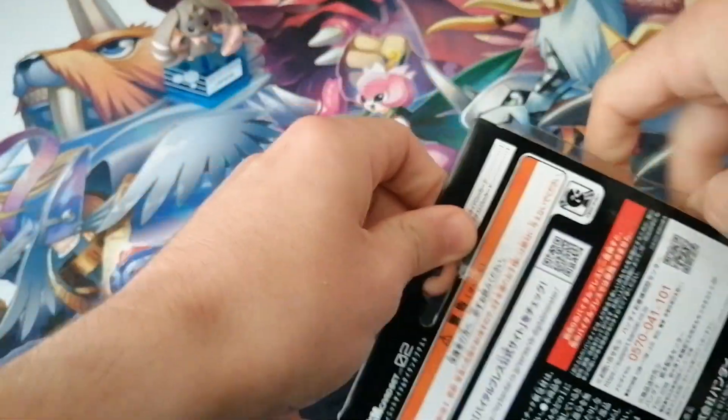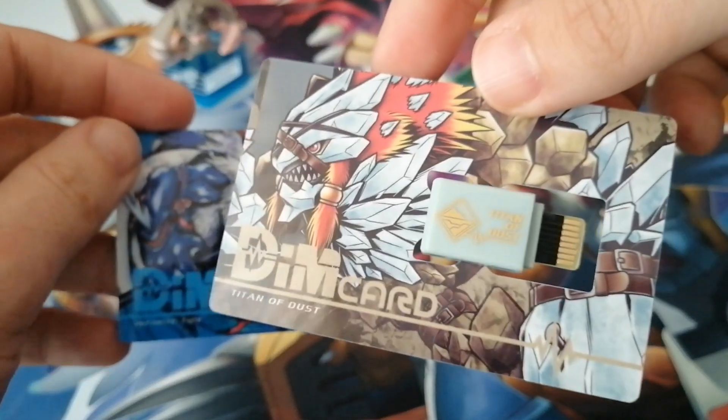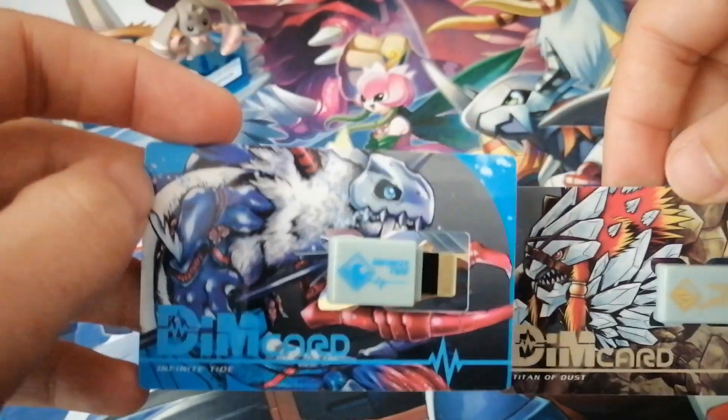Pop these out. So here are our Dim Cards. We have Golgamon, and then over here we have Marine Chimera Mon. Of the two, I definitely prefer Marine Chimera Mon, so I'm going to start with Marine Chimera Mon, I think.